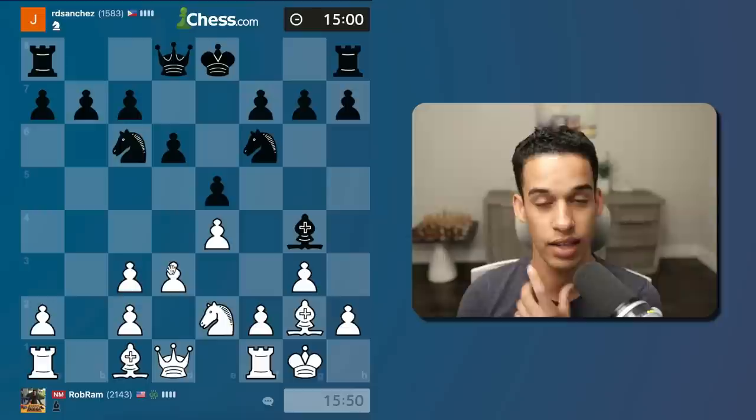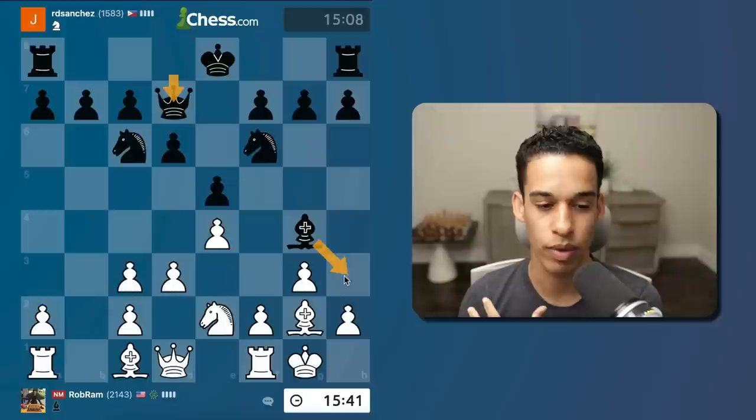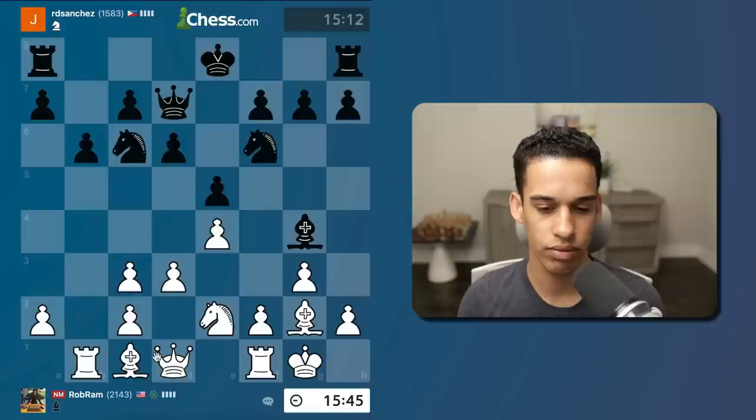If they castle I want to play f4, f5, and so on. Queen d7 - interesting. Do they want to remove my bishop or are they just planning to castle queenside? Rook b1 is already putting pressure on the queenside - I don't think they're going to castle there. Now it's time to develop my bishop.